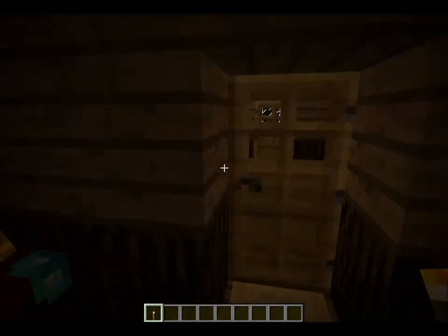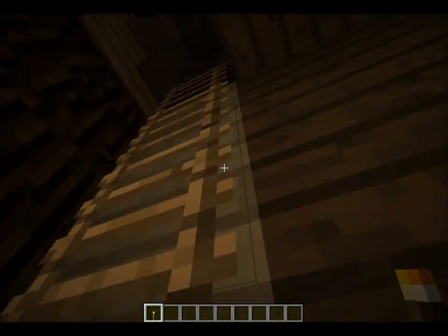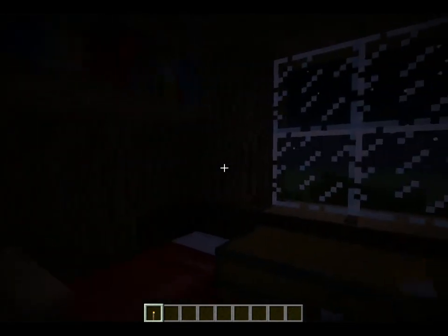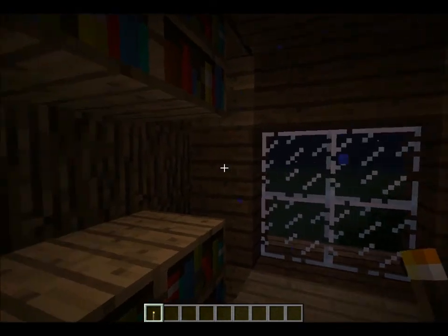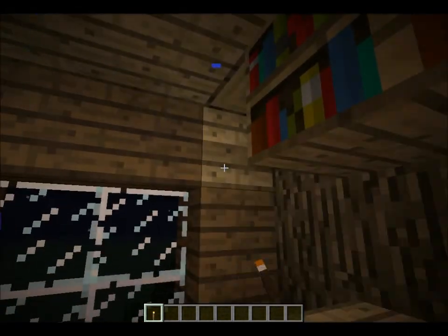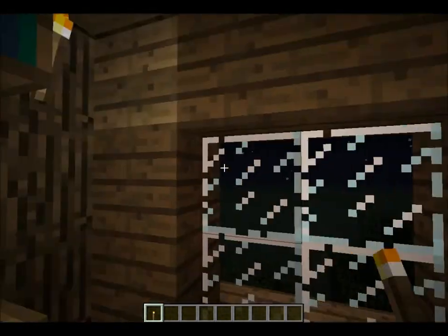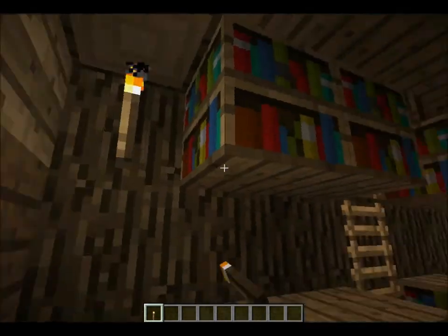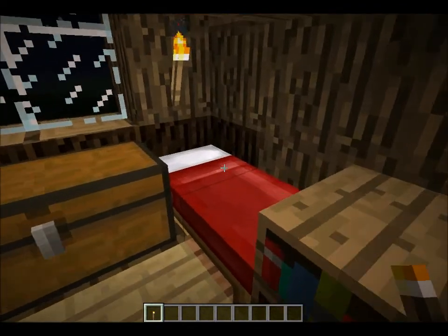I'm gonna go up here — second floor. This is where the beds are. Oh, got a bit of a leak. I should probably put some torches in there. That's nice — that's a better idea, actually. I'll go to sleep and I'll show you it again.